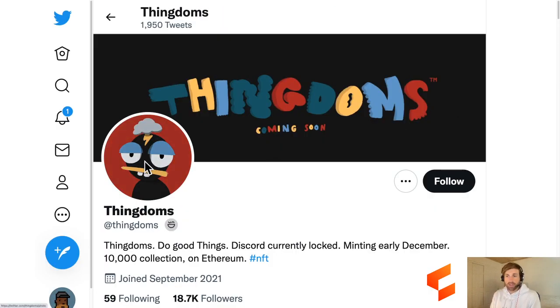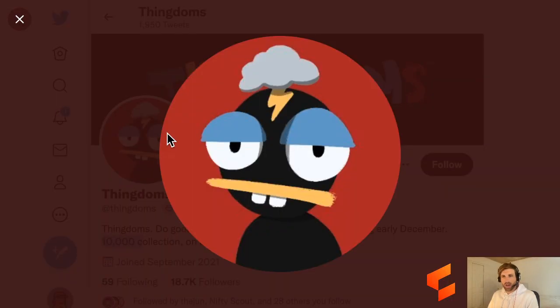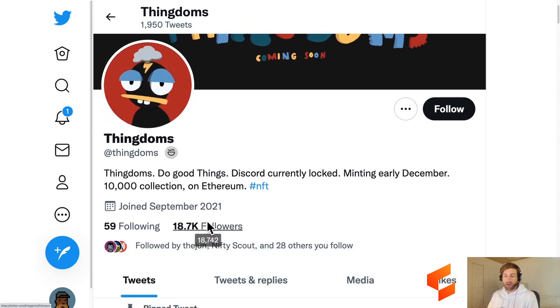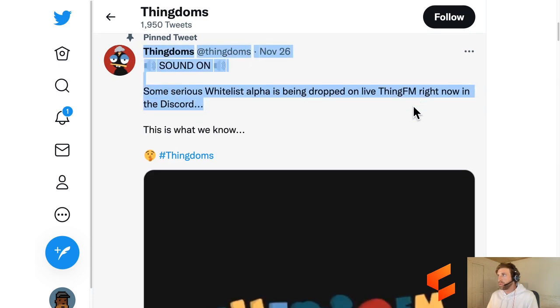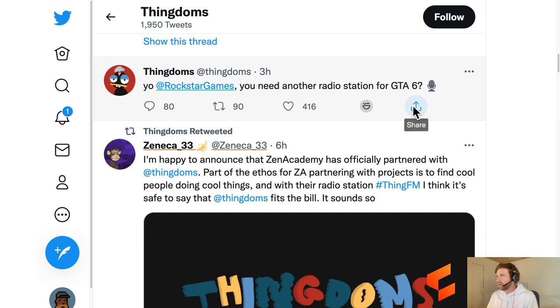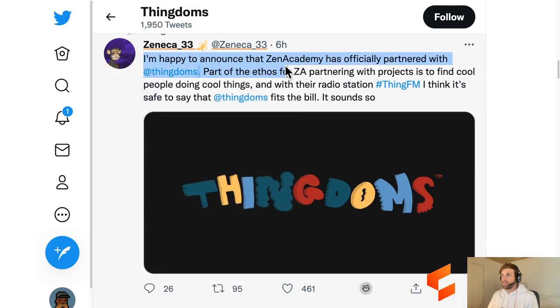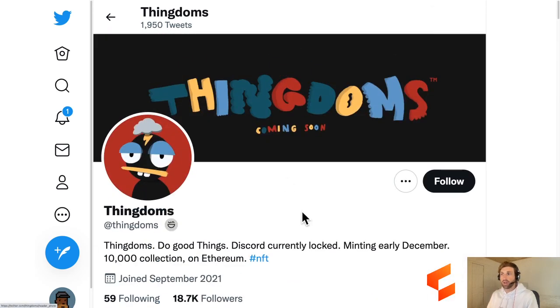Next one up is Thingdoms. This is 10,000 NFTs with a bit of a Doodles kind of creatures feel, and they've already got 18,000 followers on Twitter. We've seen them talked about within a lot of Discords so we think it's going to be a pretty popular drop. It looks like Zeneca 33 is partnering with them. They're coming soon - Thingdoms.